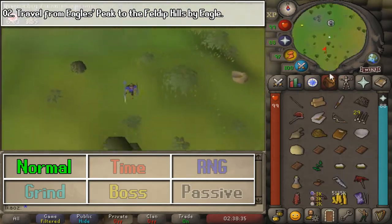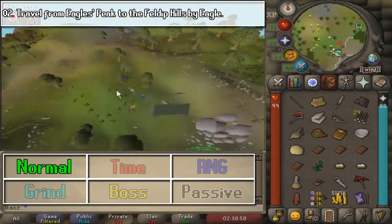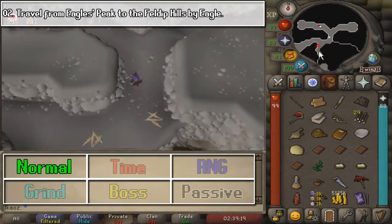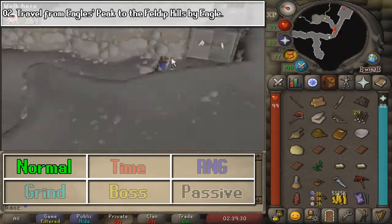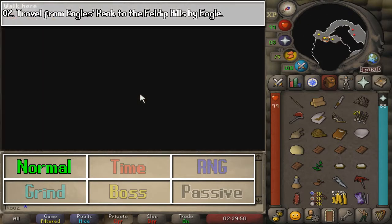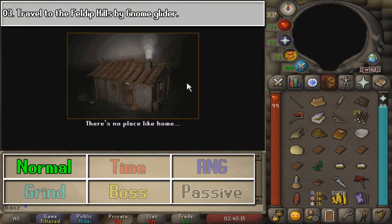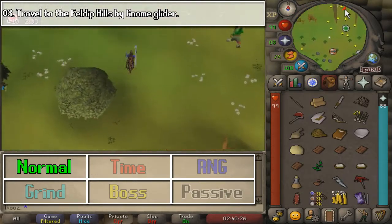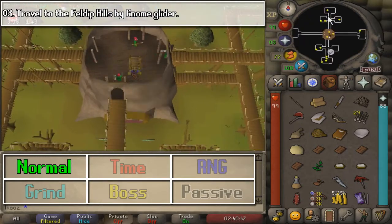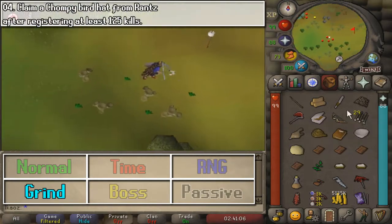Next, we are going to travel from Eagle's Peak to Feldip Hills. Go ahead and make your way to Eagle's Peak from when you did the quest, and just like we have done before, go to the Eagle Enclosure, and once you are there, use a rope on a Jungle Eagle. Once you are there, go ahead and teleport all the way back — we are going to head to the Gnome Stronghold once again and use a Gnome Glider to go to Feldip Hills. Two methods of transportation in this area, not too bad.